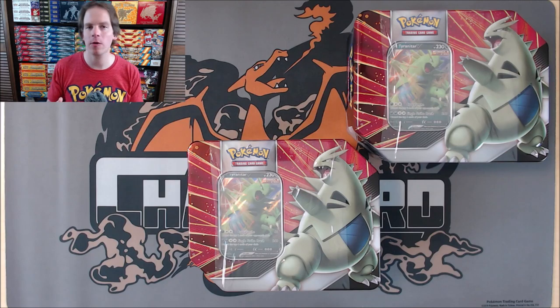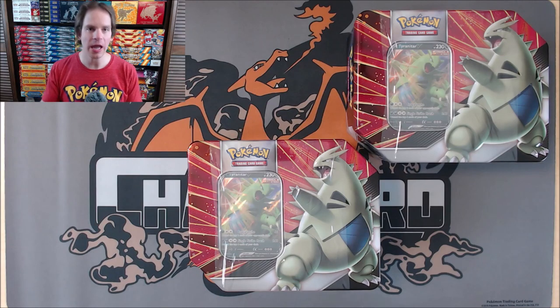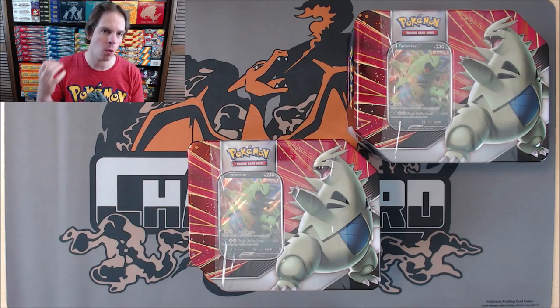MSRP for these tins is $24.99. This is one of two V Strikers tins - the other one features Empoleon V. Inside these tins you get five Pokemon booster packs, an online TCG code card, and then one of two foil V cards.